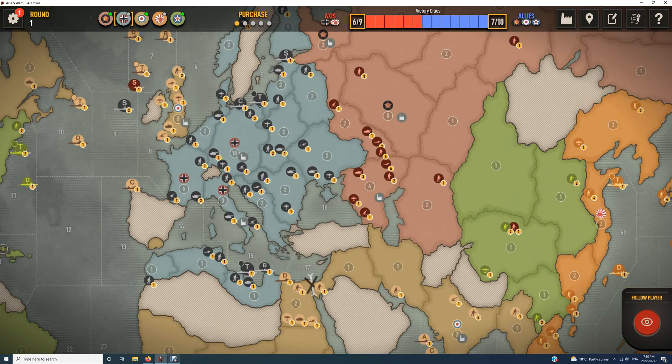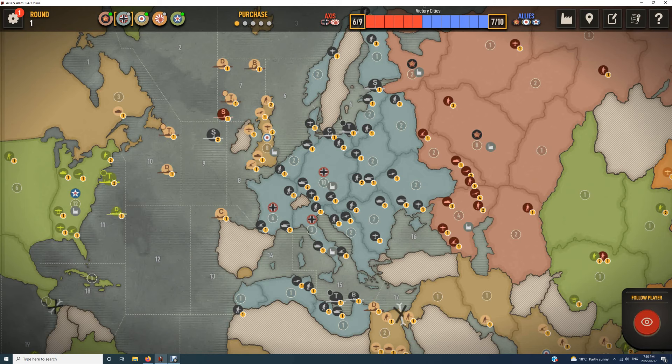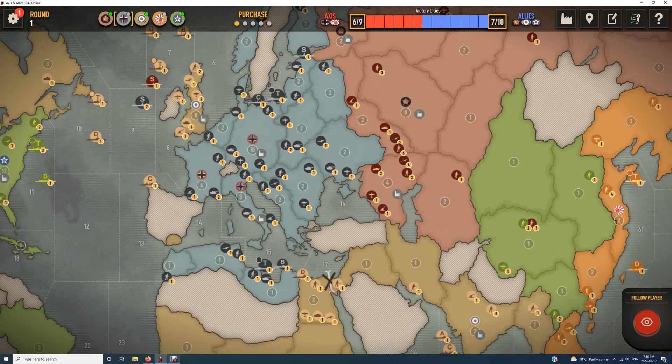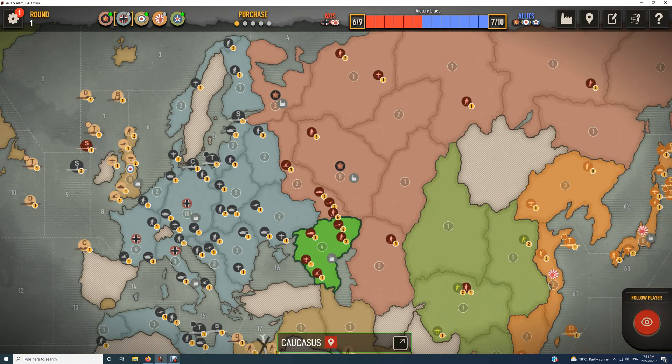Germany sometimes goes into Africa, but my view is Africa is a little bit of a lost cause for Germany — the US can get troops into Africa in one turn from the East Coast. With a competent Allied player, Germany is never really going to be able to hold it or make a serious play into Africa. The better strategy might be to use forces in a kamikaze attack into the Caucasus, though that probably won't last long either.